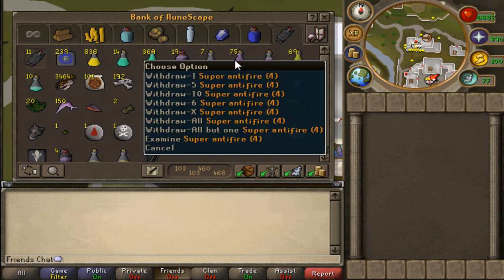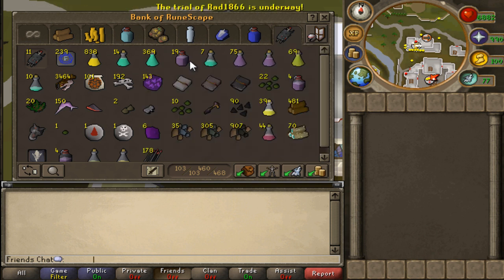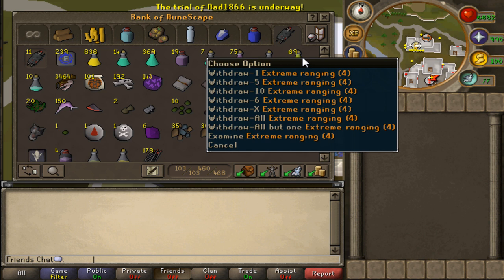Also have Super Anti-Fires — they are amazing, they do help. I have some flasks left over, but I'd suggest making Super Anti-Fire for those who can use it. I also suggest having Extreme Ranging and Extreme Defense for the defense bonus and range bonus. I don't have 99 Range, I have 89 on this account, but it does help a lot.